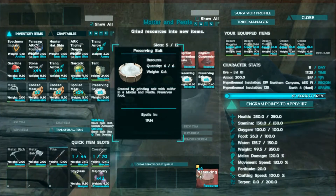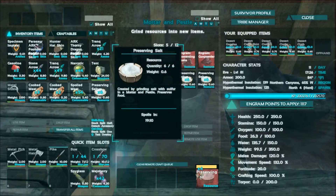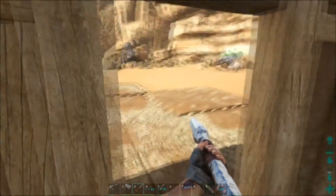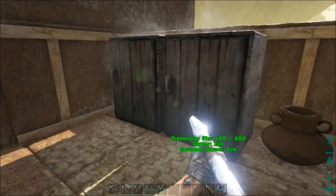The preserving salt spoils one at a time — six times 20 minutes is 120 minutes. So this batch of six is only going to last two hours. If I'm going caving and I'm out and about for six hours, it's going to spoil and not keep my stuff.